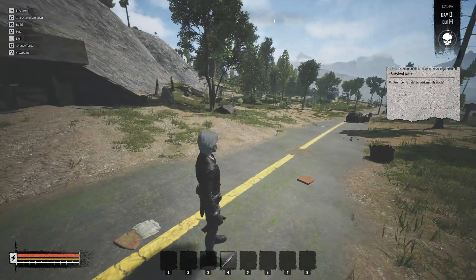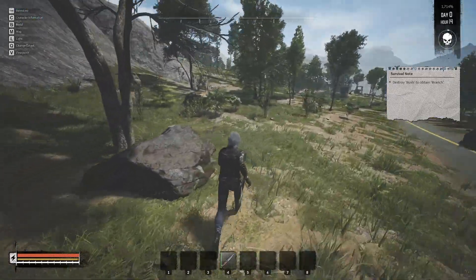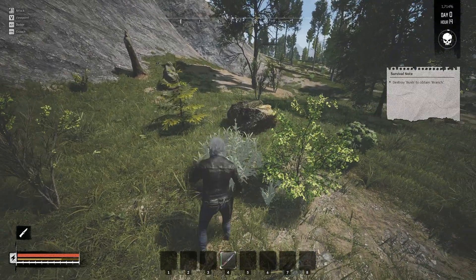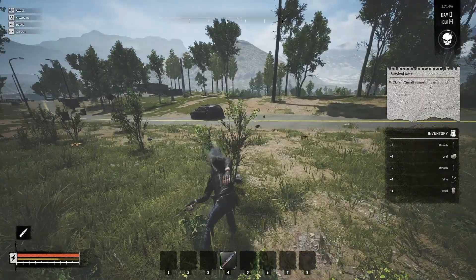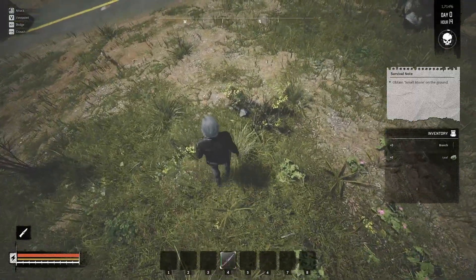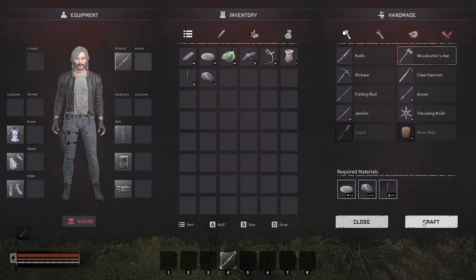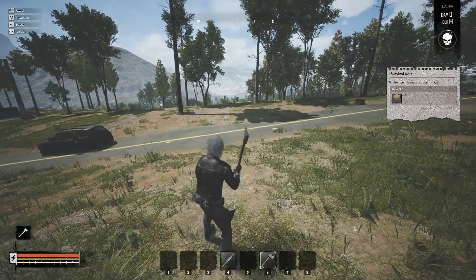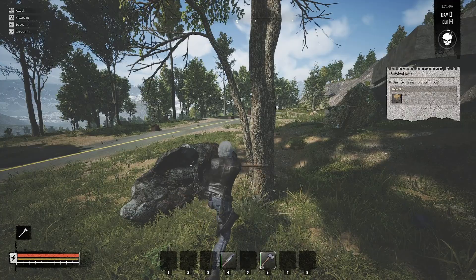Now it wants us to destroy a bush to obtain branches. We've got bushes over here — get our knife out and start slashing away. Grab a few, and then it wants us to obtain a small stone on the ground. Press F to take that. Now it wants us to make an axe, which you can make right on your person. Get it into a good spot — I have it on one of the hotkeys on my mouse because it's a commonly used item.